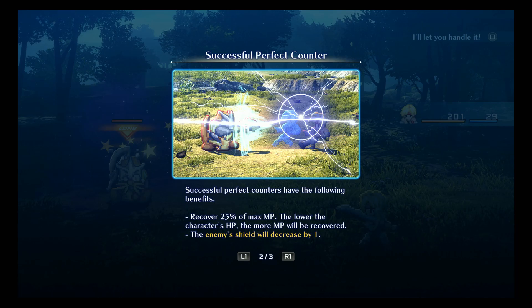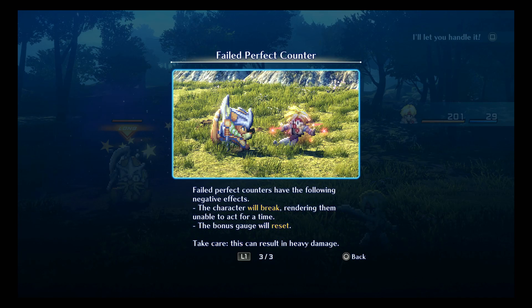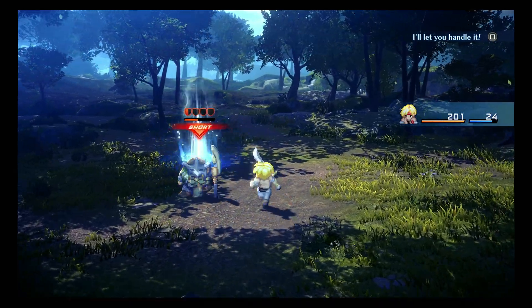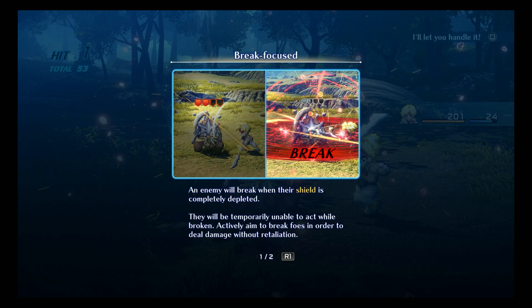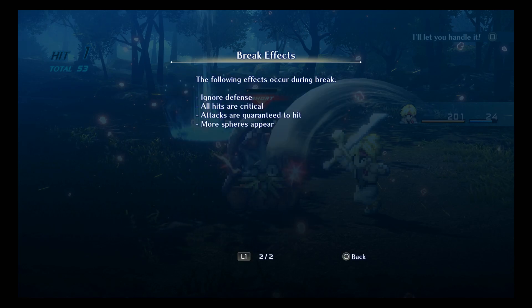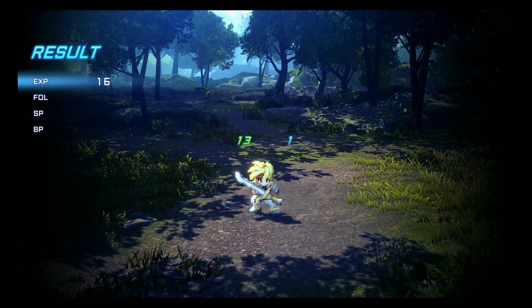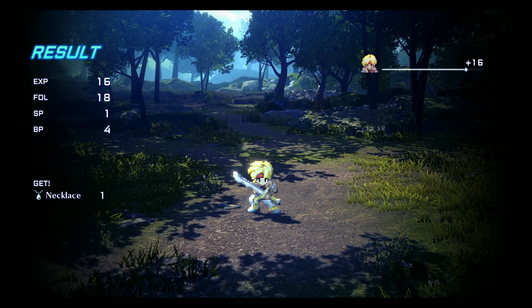There's a tutorial tip about a perfect counter that recovers 20 percent of MP, and something about shield loot decreasing by one. The combat feels really good — when the shield is completely depleted, enemies will be temporarily unable to act while broken. All hits become critical attacks that are guaranteed to land. We just kicked those enemies real quick and got a necklace.